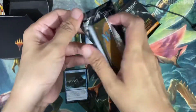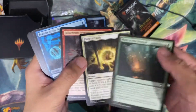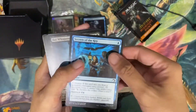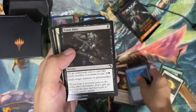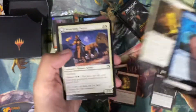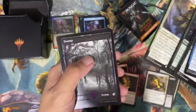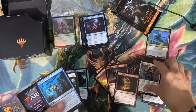Even before we got the mythic, we were already getting a lot of good red cards, so let's see if that continues. This is good. This is also good. Secrets of the Key — I don't know, this is pretty okay. This is good. Removal. This is a very good pack, I guess. This is okay. Nice white card. And beautiful. Foil. Let's set the rares aside here and here.